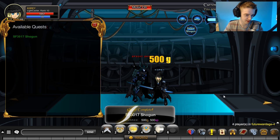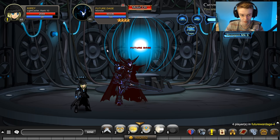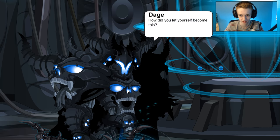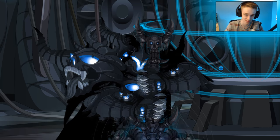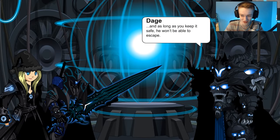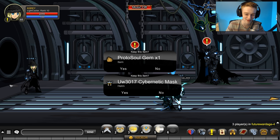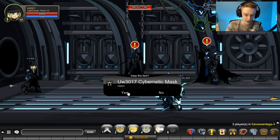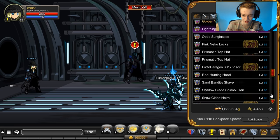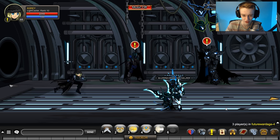Shogun defeated — let's turn it in. Nothing happens, so let's also defeat the Paragon, Future Daj. We got a cutscene. We got a Proto Soul Gem and a Cybernetic Mask. The Cybernetic Mask looks pretty cool. I'm not sure if the shop unlocked or not — let's go see.